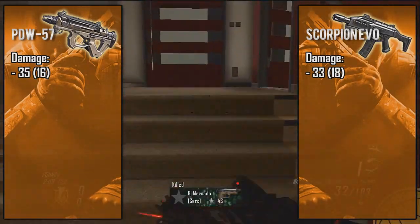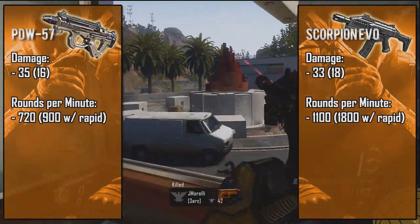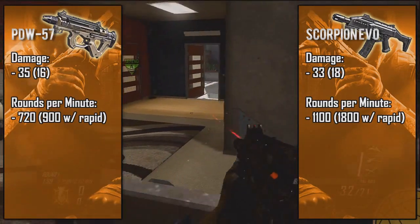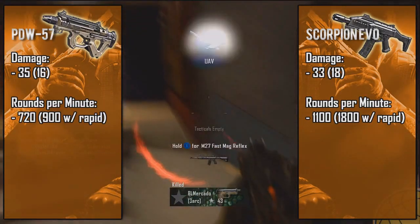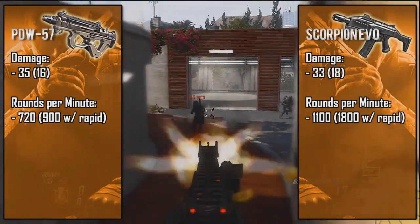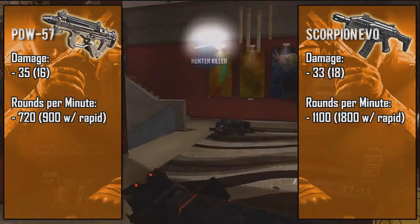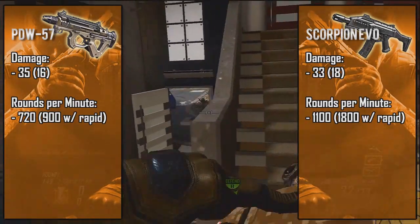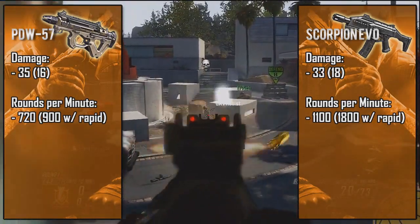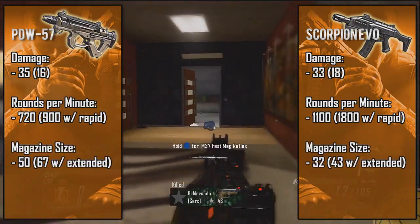Taking a look at fire rate — I'm sure most of you know the Scorpion shoots ridiculously fast at around 1,100 rounds per minute, give or take about 20 rounds, making it the fastest shooting gun in the game. Up close this gun seems like it instantly kills enemies because of how fast it shoots, but it also makes it much harder to handle in long-range gunfights. The PDW comes in at an average 720 rounds per minute, which is much easier to handle at all distances, but if you end up face to face with the Scorpion you'll most likely get mowed down instantly — unless of course you're host, which means you're unstoppable.